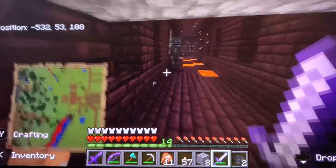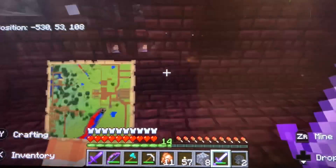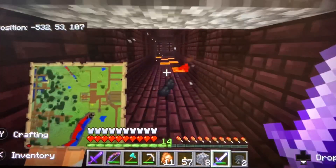Can you be the lucky one? There was actually a chest back that way — horse armor for my horse, a saddle maybe for a strider, gold chest plate for nothing useful.